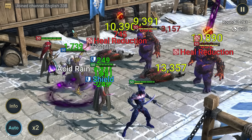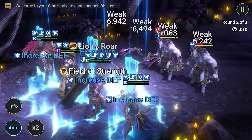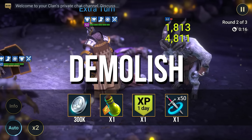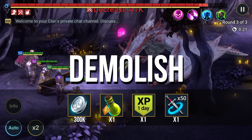Guys, don't hesitate to enter the veteran promo codes, because their validity period is limited. And the first recent promo code I've found for you, my expert raiders, is Demolish, which brings you an energy refill, 300,000 silver, 1 day XP boost, and a multi-battle set for 50 attempts.